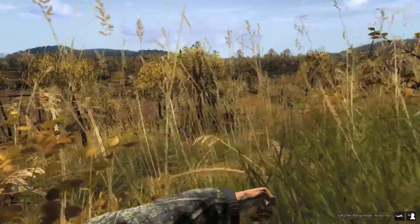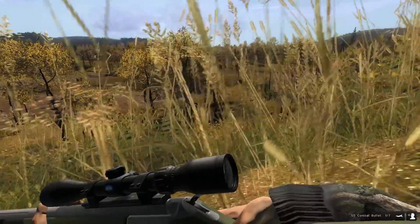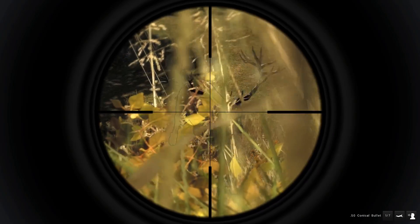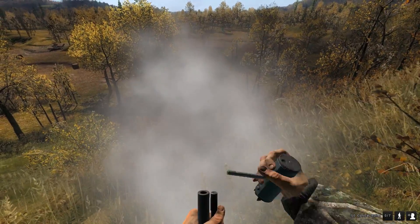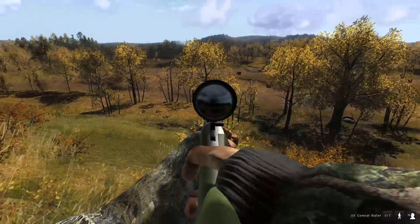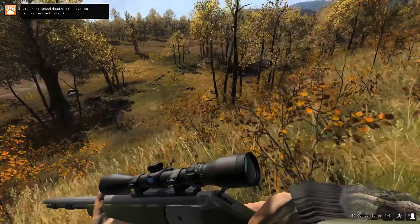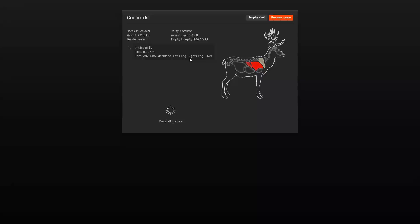Our stag has come in really close, which is great. Let's get out the muzzle loader and put a shot into him. The smoke cleared and we saw him drop — we got him! We dropped him in his tracks with the muzzle loader. That was super cool. Here is our first red deer ever on theHunter Classic!